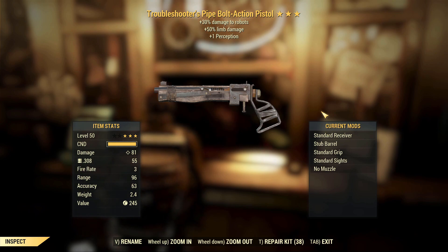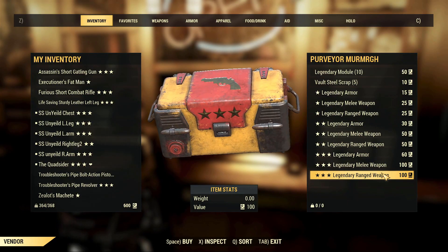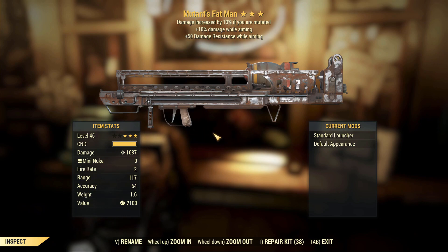Another Troubleshooter's Pipe Weapon — same problem as the other one. It's not a terrible effect, it's an okay effect, but it's on bad weapons. Absolutely trash.